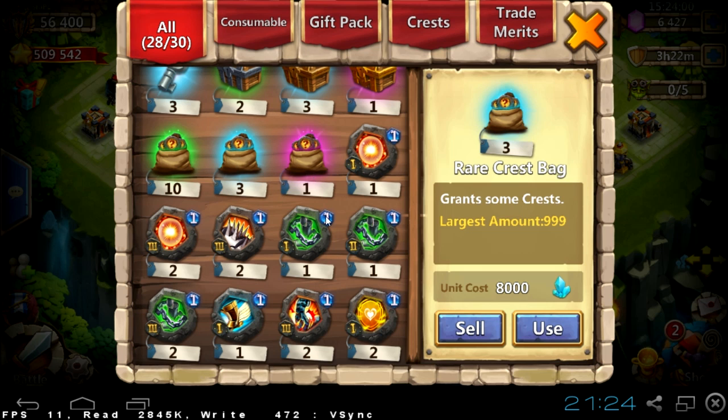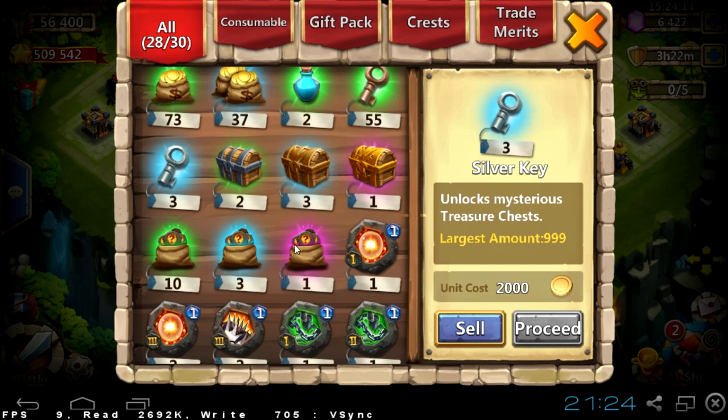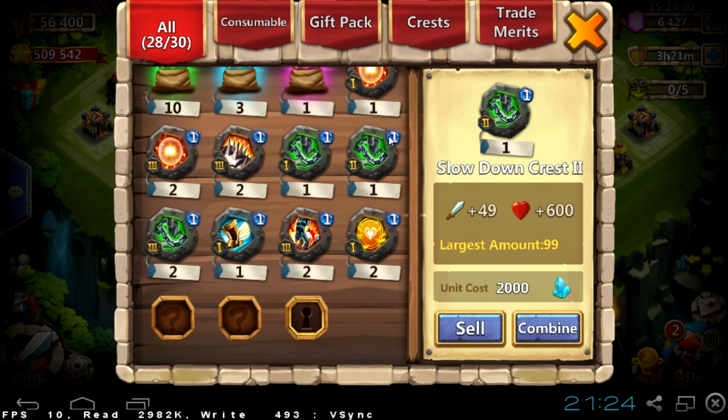We also got crest bags from Lost Realm, which I'll talk about soon, and new secondary talents — I need to make a video about those. We also got keys, and there are not only bags but also boxes, like from Storm Mesa. Bags grant level 1 crests, as shown by the blue number one, while boxes grant level 2 talents, which are very rare — I haven't gotten any yet.